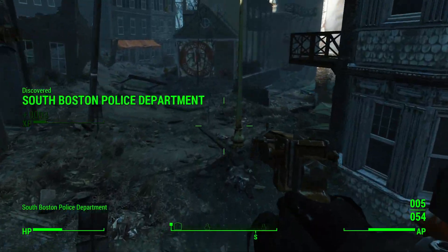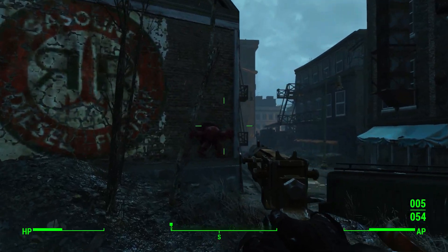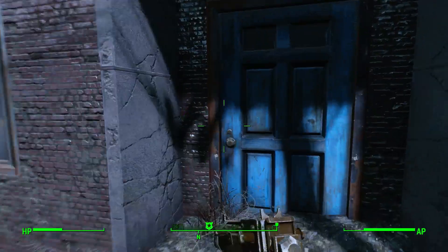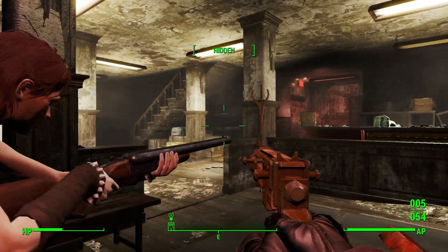Oh, it's the Boston Police Department. If the north one was the Brotherhood of Steel, this must be the opposite of that - which means there's probably some really good stuff in here, because there's no one outside. It's probably just ghouls inside, so we'll just go in and tell them to stop resisting, and we'll get some nice equipment. In theory.